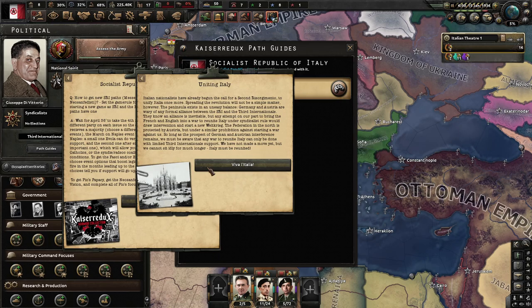Italian nationals have already begun the call for the Second Risorgimento to unify Italy once more. Spreading the revolution will not be a simple matter — the peninsula exists in an uneasy balance. Germany and Austria are wary of any formal alliance between the SRI and the Third International. They know an alliance is inevitable, but any attempt to bring the French and English into a war to reunite Italy under syndicalist rule would draw intervention and start a new Weltkrieg. We must be wary that any war to reunite Italy can only be done with limited Third International support.